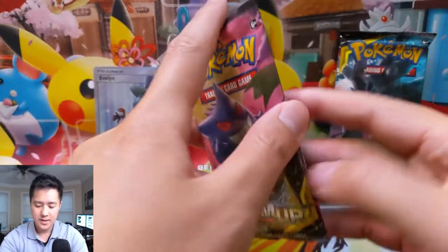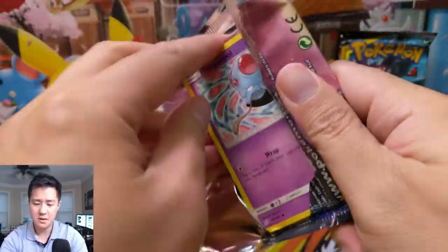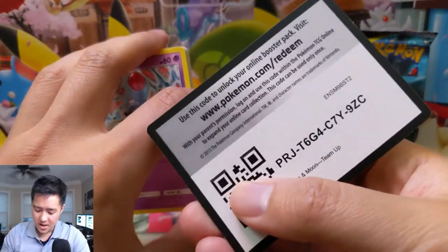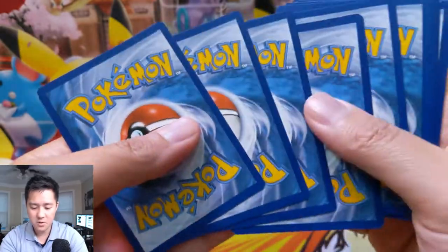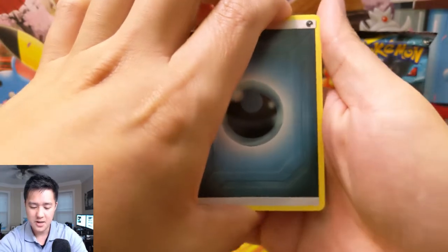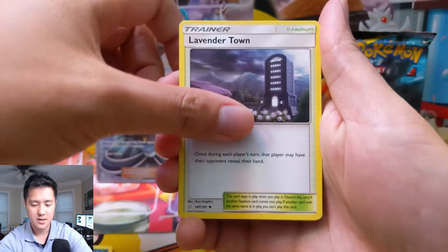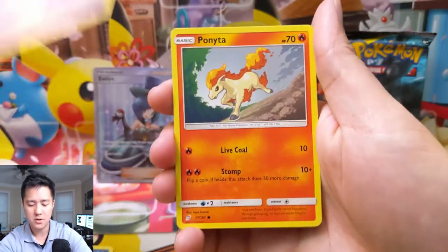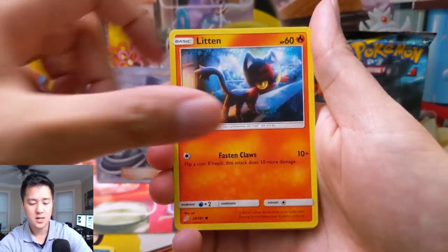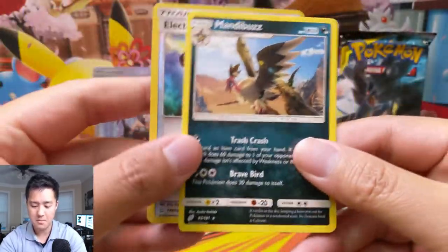I definitely encourage you to check out that playlist down below and check out all the videos from all the different channels. I think it's quite nice to have such a huge collaboration event between all these different channels. For our next one we have a Darkness Energy, Tauros, Lavender Town, Wartortle, Tentacool, Ponyta, Alolan Grimer, Cosmog, a Litten, Electro Charger — which is probably just another uncommon — and then a Mandibuzz regular rare.